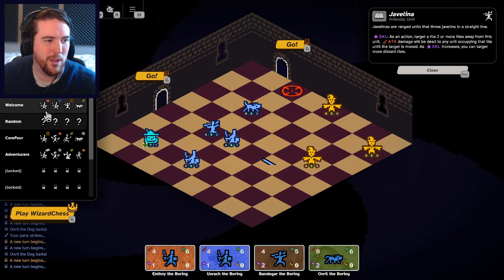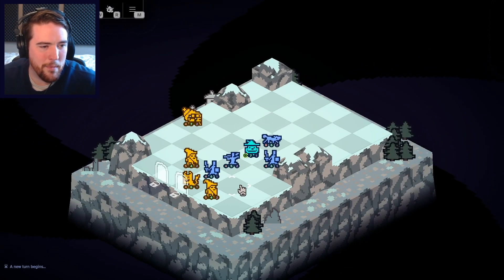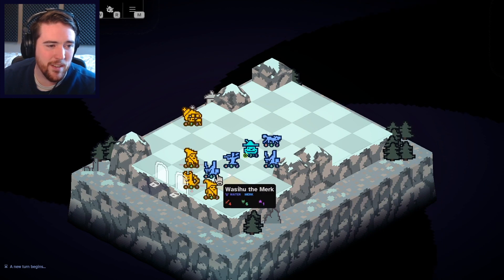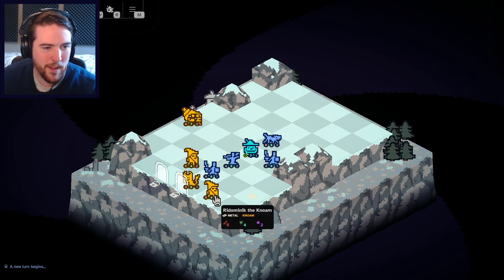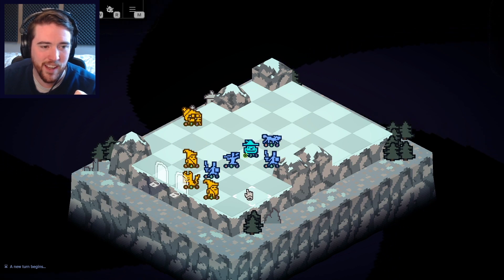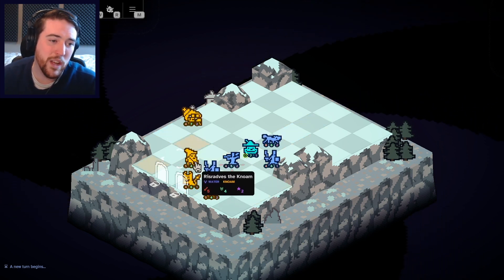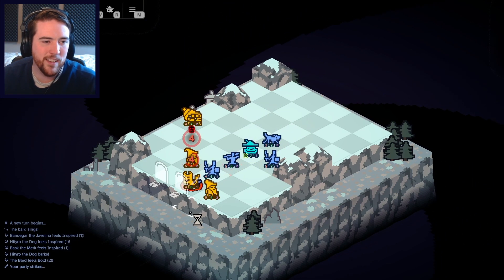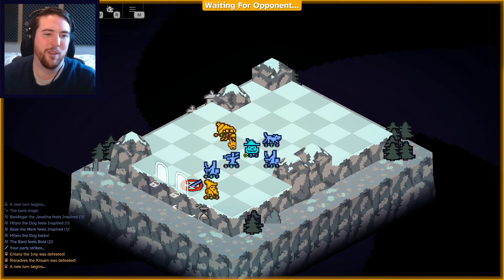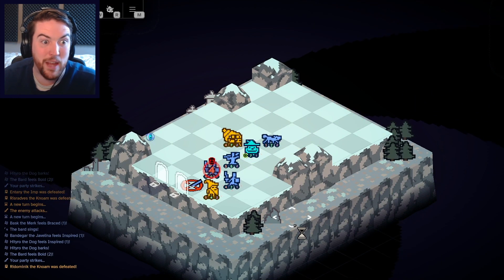Let's put it into practice. We'll use the default welcome party and take that out into the wilderness of the mountain here. Let me just double check — these guys attack diagonally, so both of them are kind of screwed. My solution here is actually going to be to use the Javelina. The Merc will kill that gnome, and if I contribute some attack here, I can get rid of the imp as well. There we go — much safer. I feel much better about that.